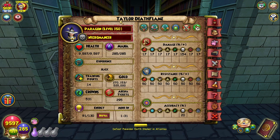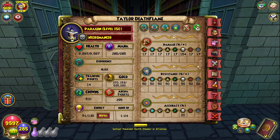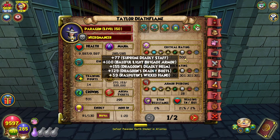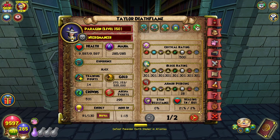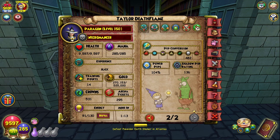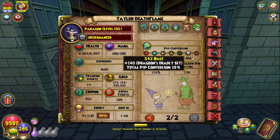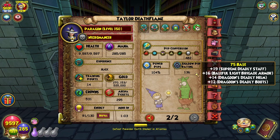Starting with Dragoon's build, I'll show you my stats here. I have 9,597 health, 154 damage, 50 resist, 20 accuracy, 500 crit, 301 block, 28 pierce, some decent incoming, outgoing is irrelevant, 19% pip conversion — it could be higher — 104% pip, and 136 shadow rating, which we don't really know what it means but from what I understand isn't that bad.